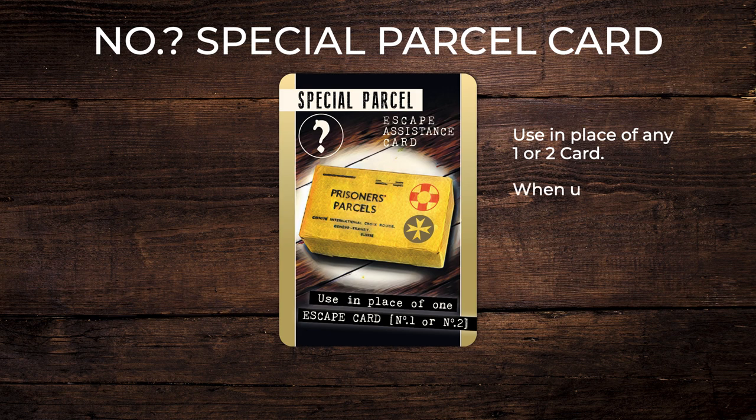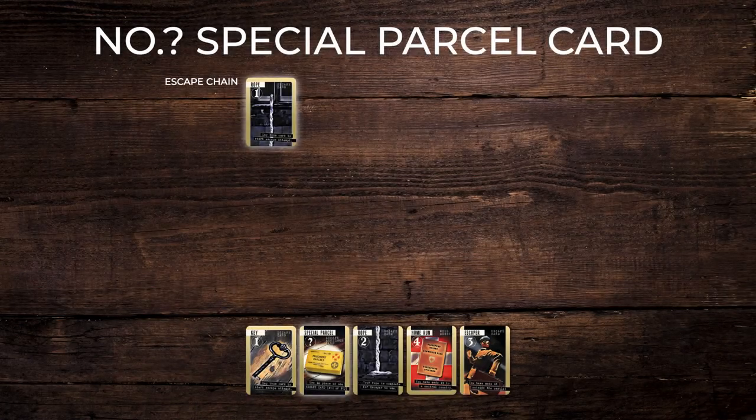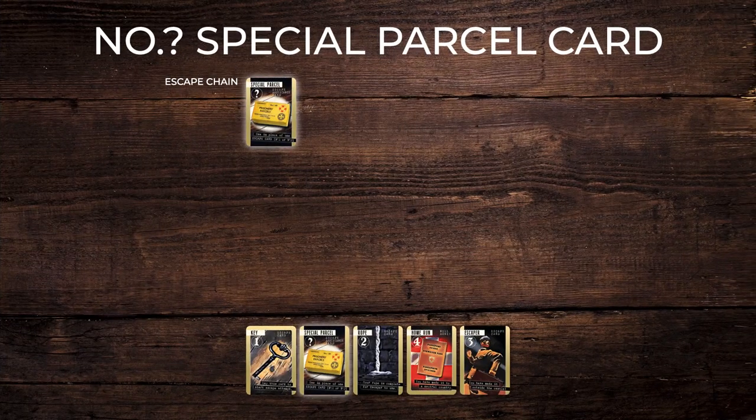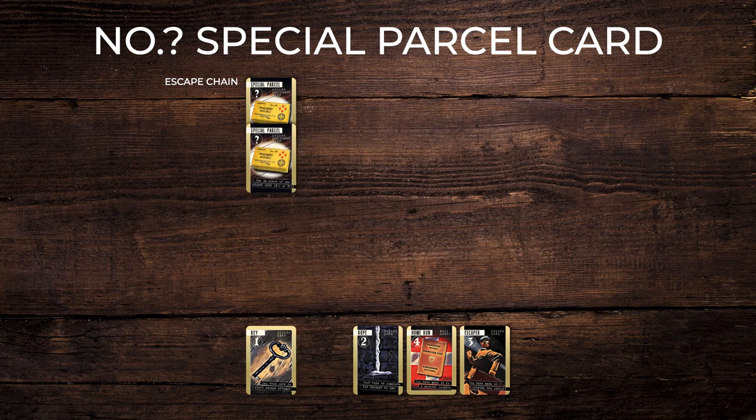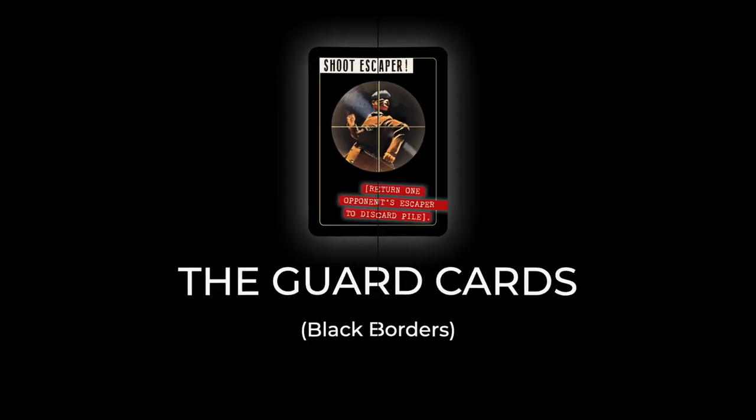Special parcel cards, marked with a question mark. Much prized, these cards can be used in place of any missing one or two escape cards, but not an escaper card. If one is used in a chain it inherits the name of that escape type. If you use two special parcel cards in a row as a 1 and a 2, it has no name, offering you extra protection from all searchlight cards.